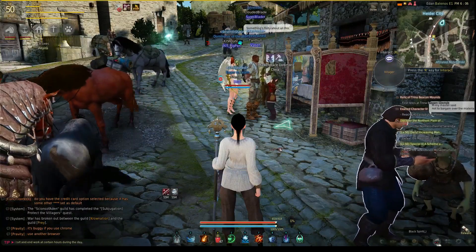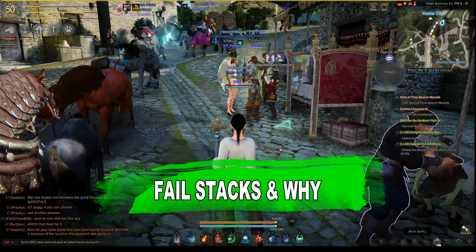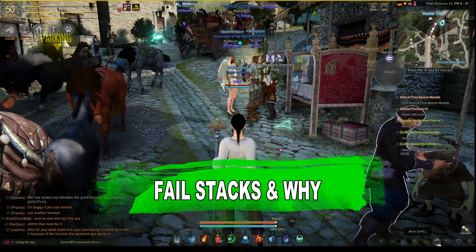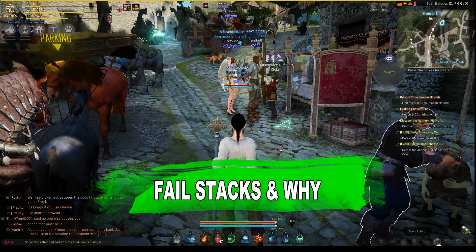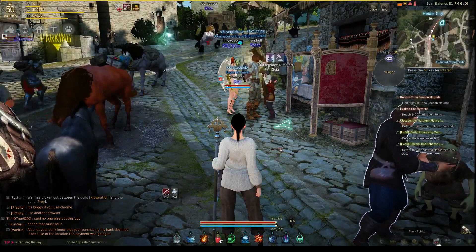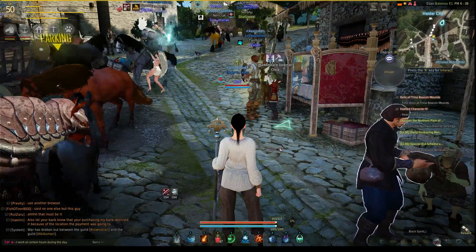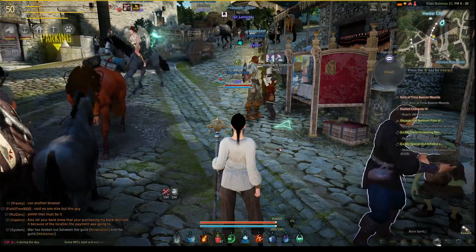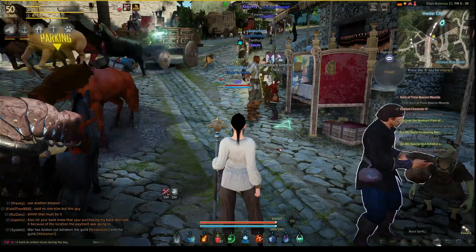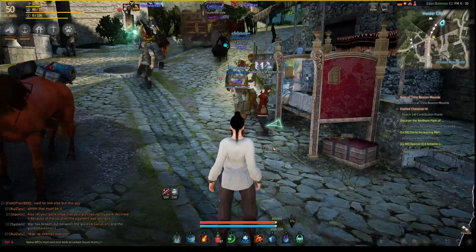So when we're talking about failstacks, we need to build failstacks, which means failing on combining two items together or putting black stones into armor or into weapons. The reason we want to do that is because the higher failstack we have, the higher increased percentage chance we have to succeed on our next attempt to combine two things. In other words, if I want to make plus 15 armor, getting from 14 to 15 is very, very difficult.